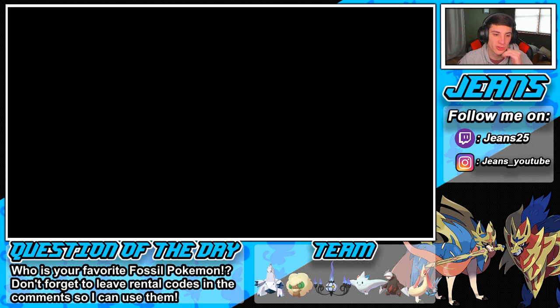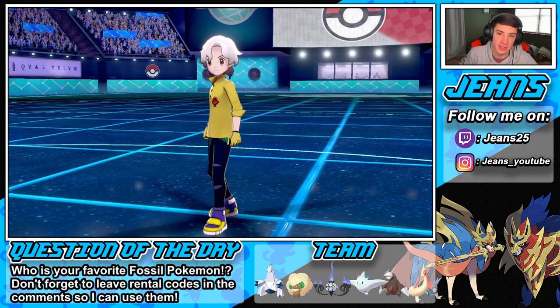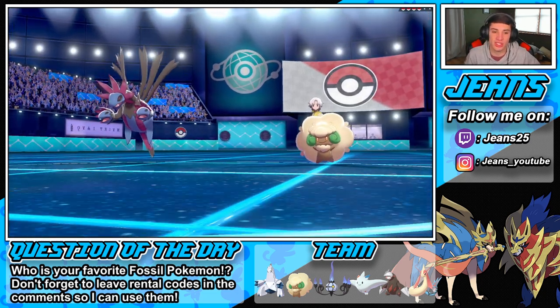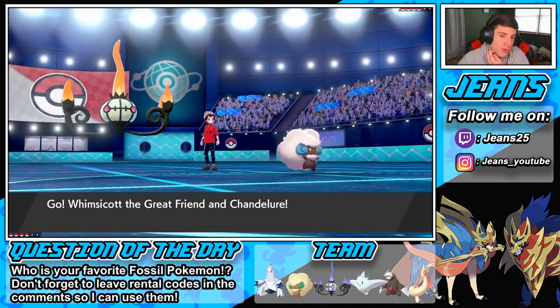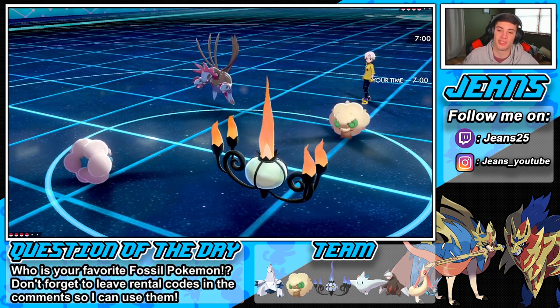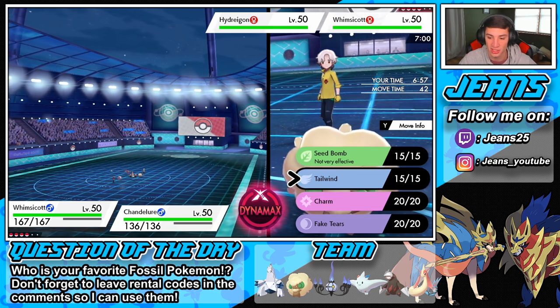I have such a stuffy nose, but going up against Gas — he goes with Whimsicott, good thing I also led my Whimsicott. He goes into Hydreigon as well. He'll probably be going for a Flamethrower against my Whimsicott. Look at that shiny Chandelure — both these guys are shiny! I love shiny Chandelure; instead of blue flames it has normal-looking flames and they just look dope.